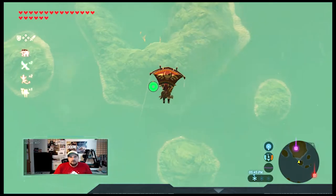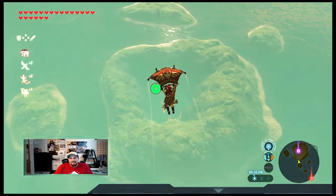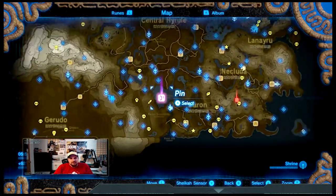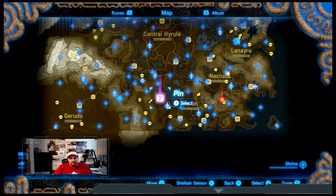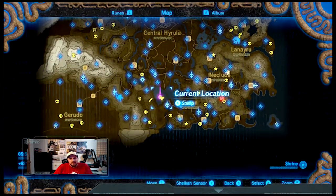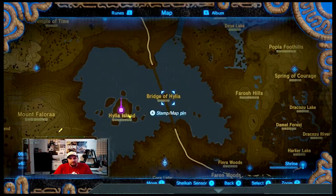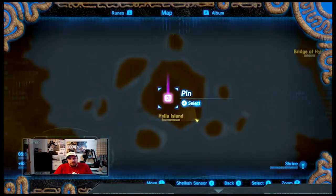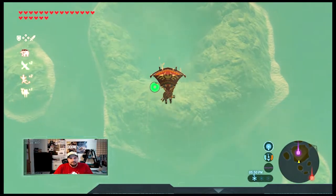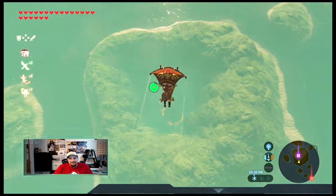How are you guys doing? Today we're taking a look at a shrine on Hylia Island. You can see right where we're at — we're pretty much in the center of the actual map, right below Hyrule Castle, but pretty far south right by the Bridge of Hylia. And you can see here there's an island and there actually is a shrine that's sunken down in it.